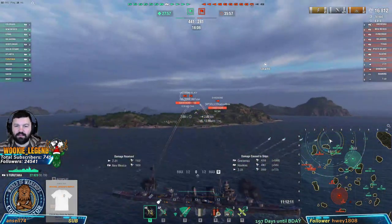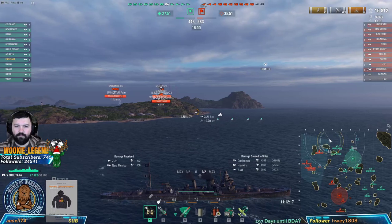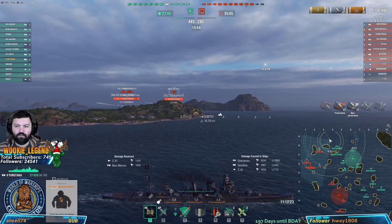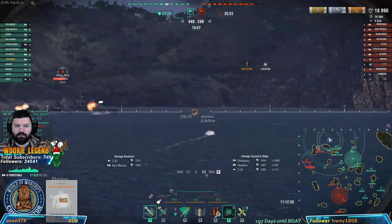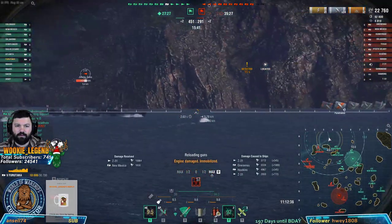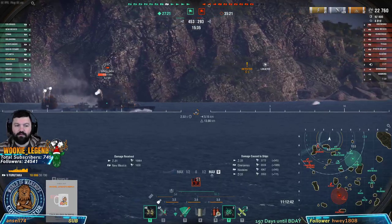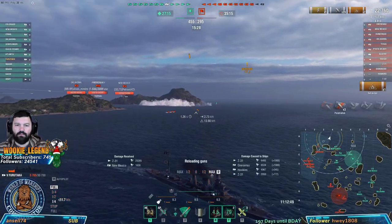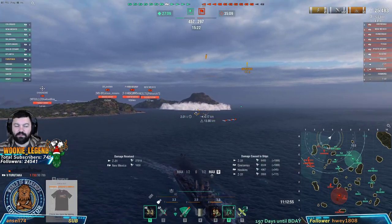He doesn't know exactly where we are - he kind of has an idea because he can see us shooting. So we're going to get ready for him right now. If you're spotted like that, don't go around a corner because you'll still be spotted. Hydro's up. AP - there's the AP. We have to stop for our torps. He's crushing us with that AP - we have no armor. Now we're angled though - small mistakes.